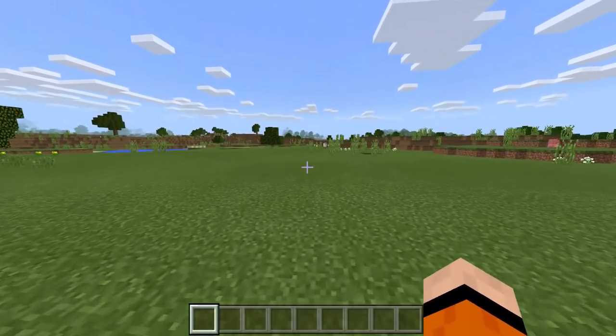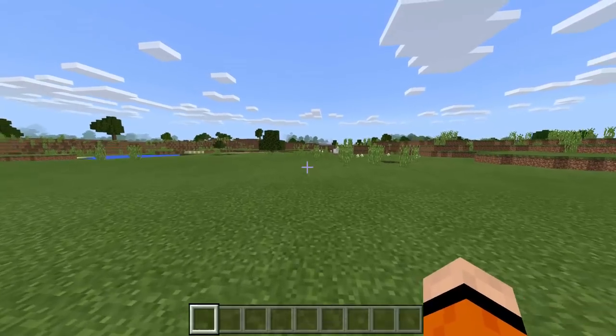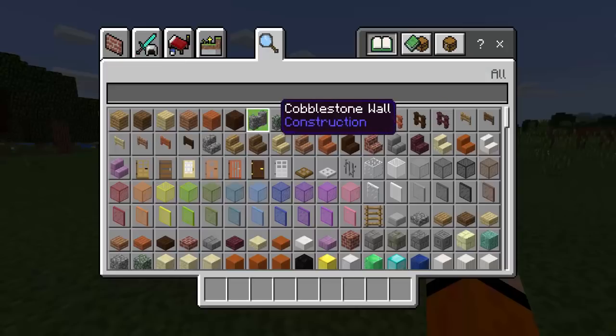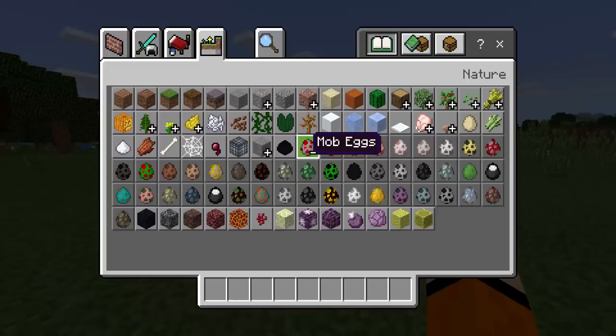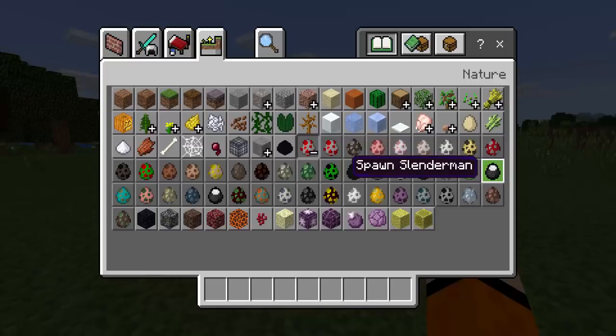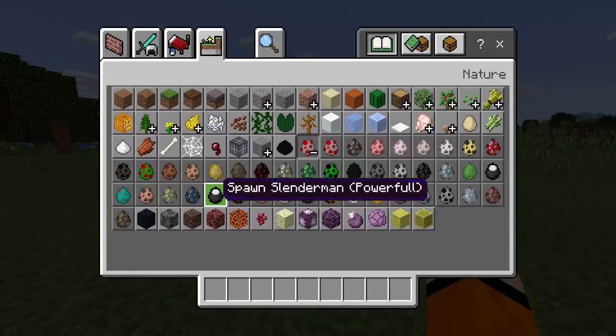Let's go ahead and get right into this summoning — or spawning, or whatever you want to call it. So we're going to look in our inventory, the creative menu here, and see if we can find the spawn egg. It should be right here where the mob eggs are. And right off the bat I can already see it — I see the spawn Slenderman egg, but I also see a different one: spawn Slenderman powerful. So I guess there are two types we can actually spawn.